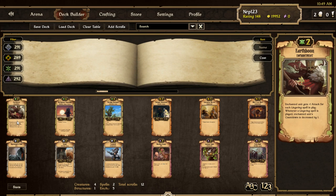These 12 are officially on the test server. So let's go over them. First we have Earthboom, which we have already seen in the past. It's a 2-cost Growth enchantment — enchanted unit gets plus one attack for each lingering spell in play. Whenever a lingering spell is played, the enchanted unit's countdown is decreased by one.